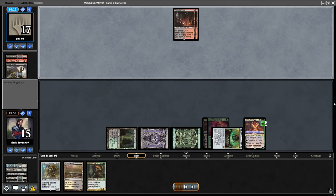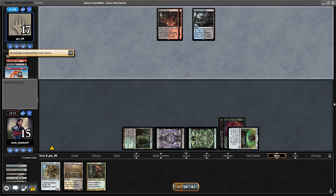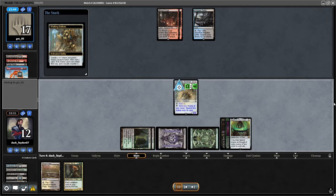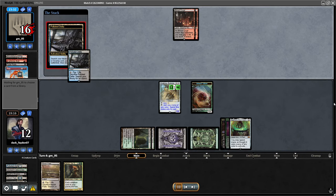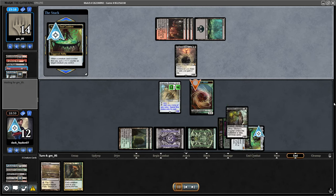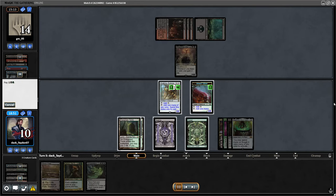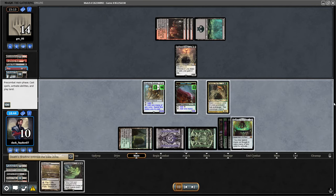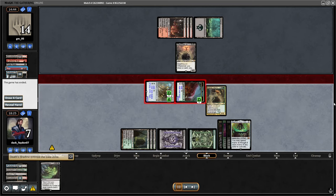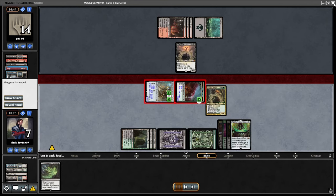I go for another Grist from hand, create the insect token, go again for Agatha ability, and they are again forced to use removal on my token. Opponent pitch-casts Fury to get rid of my Grist, but it's a pretty bad situation for the opponent. I go for Ballista — I don't need to use Agatha right now so I can use the ability immediately. End of turn I put a counter on my insect token. Now I get to use Varolz to exile a Shadow from my graveyard, exile another Shadow, make both my creatures 15/15, and attack for lethal.